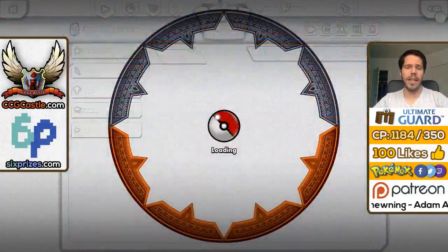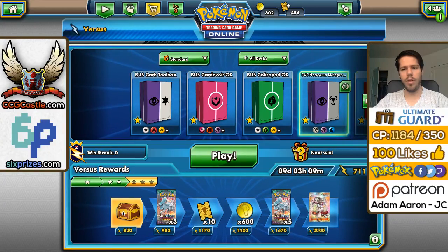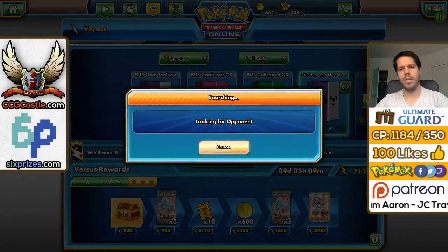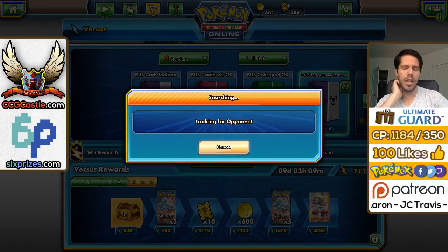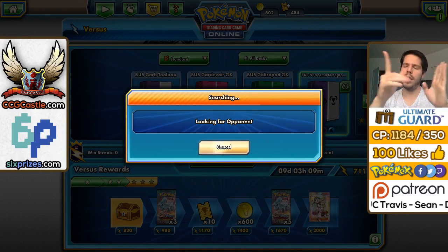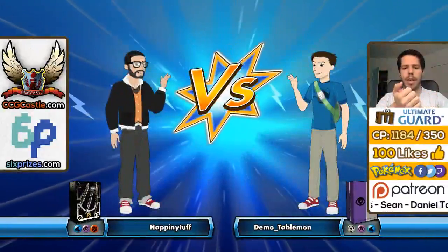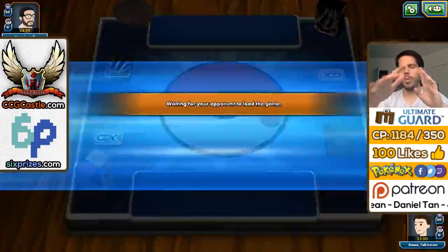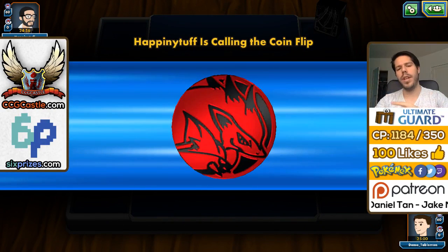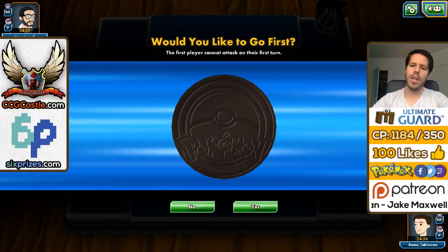That's the deck. Now let's move on to the ladder — hope we're able to avoid yesterday's deck, Volcanion. Let's use Necrozma Metagross and see how we do. The energy split, which I didn't go into: we have 8 basic Psychic Energy and 5 basic Metal Energy. It's really hard to balance the energy in this deck because you want a ton of Psychic when going Necrozma, and extra Metal when going Metagross.